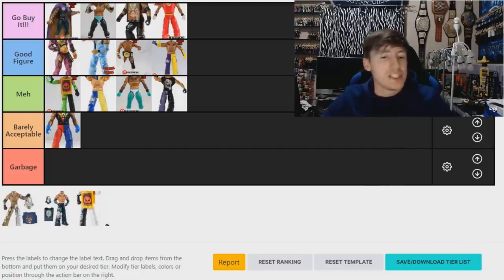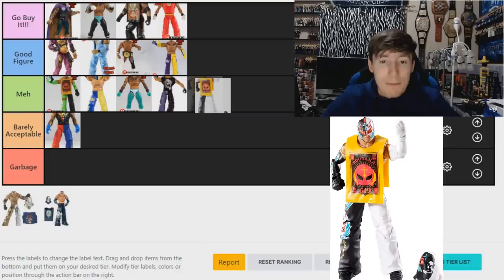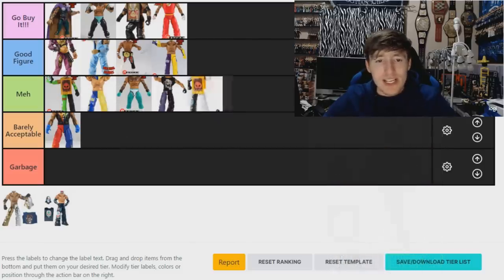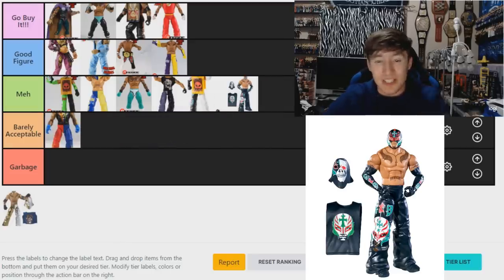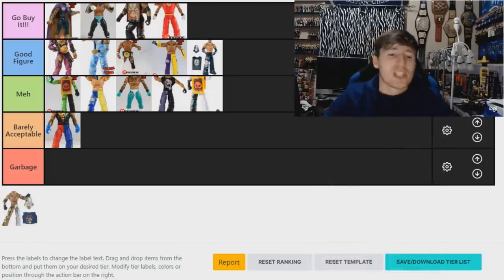The Elite 13 and Elite 11 are very similar — the 13 is basically a re-issue of the Elite 11 with a white pants leg. I like the white pants leg better, but it's a straight-up repaint so I'm going 'Barely Acceptable' on the 13. For the Elite 11, I like the all-black colorway, so I'm going 'Meh.' It's difficult because I like the white-on-black better, but I also like the all-black — it's a tough call.